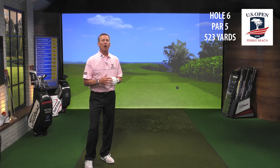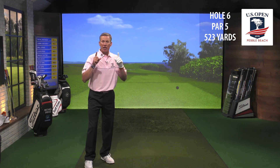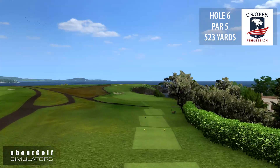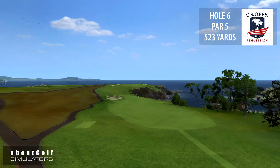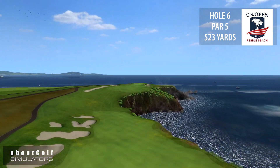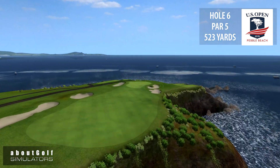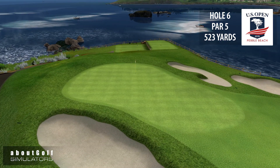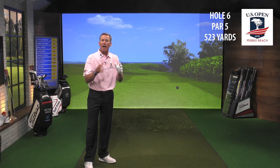The sixth hole is our first par-5 on the golf course. It's 523 yards. What does that mean? All the players will be able to reach this in two, provided you can get it in the fairway. There's a bunker down the left-hand side, the rough is going to be very thick, and this fairway releases towards the water once in the fairway. Now you're hitting to a blind green protected by bunkers. It's very accessible, and I think we're going to see a lot of birdies here come U.S. Open.